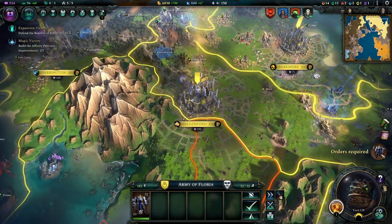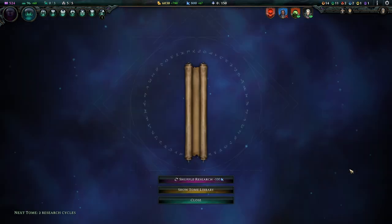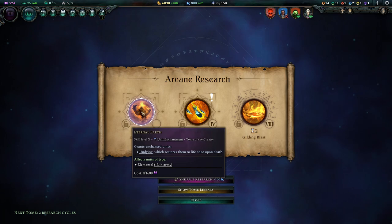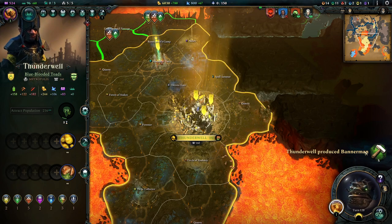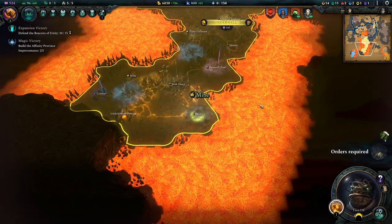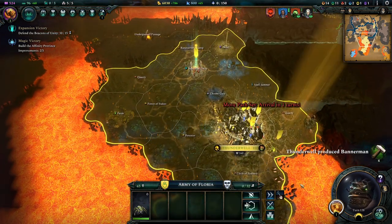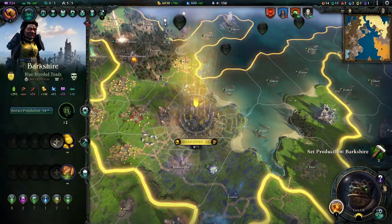Expansion victory in five turns. You are supposed to stand there and defend. Nature's Bounty - we don't care, quite honestly. Eternal Earth - unit enchantment, Tome of the Creator, Undying - yeah, let's go for that. We can annex another thing - let's annex this. Let's build another mine here. Another baby spider boy - you can go with the other baby spider boy.